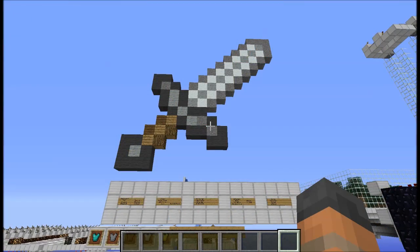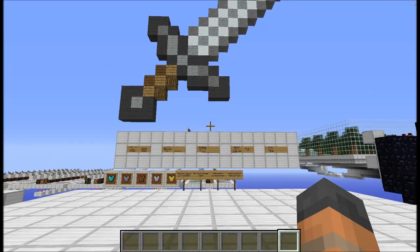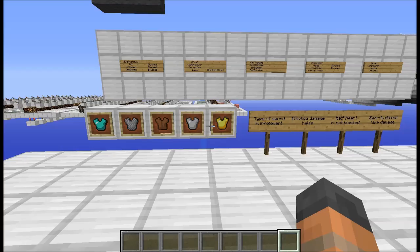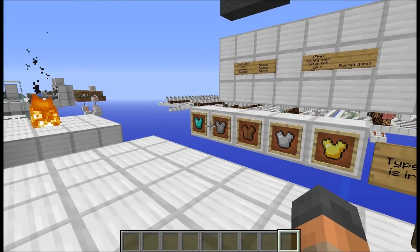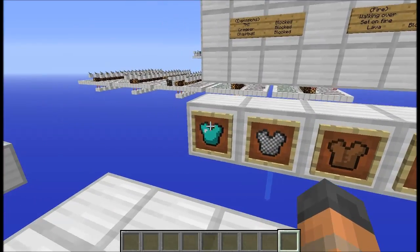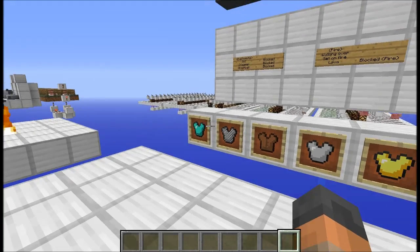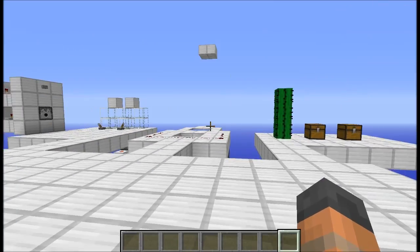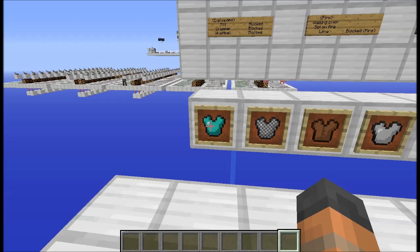This episode we are back in the area where we tested to find out what types of damage we could block with a sword, and the reason we've come back here is to do the same testing but with armour. We want to find out what types of damage the armour will absorb — that's not to be confused with how much damage the player takes, we're testing for the item itself. The item has a little durability meter underneath it, and that is what we're going to be finding out. We're going to take different types of damage whilst wearing armour to find out which ones actually affect the item's durability.